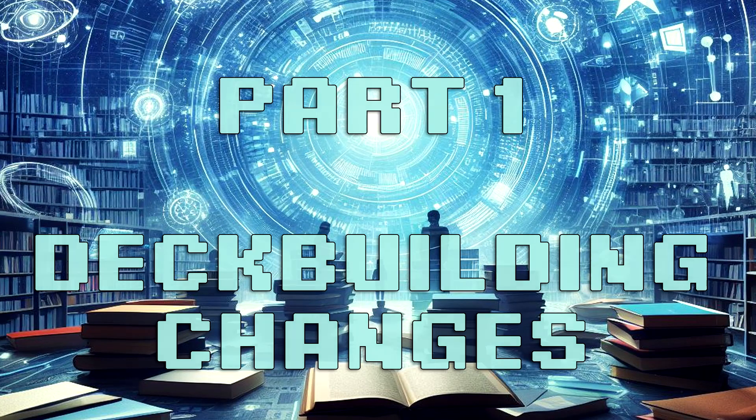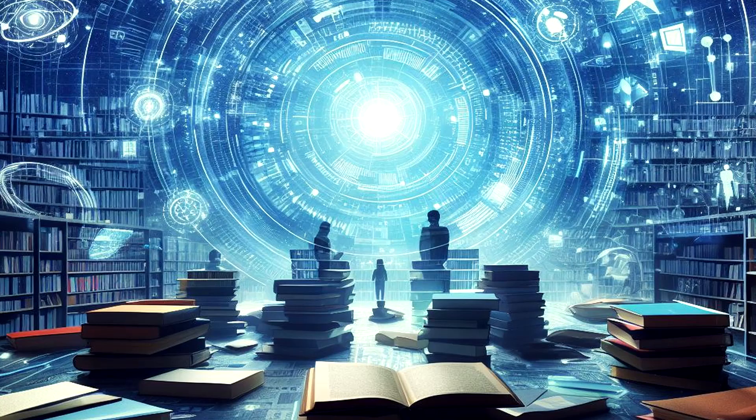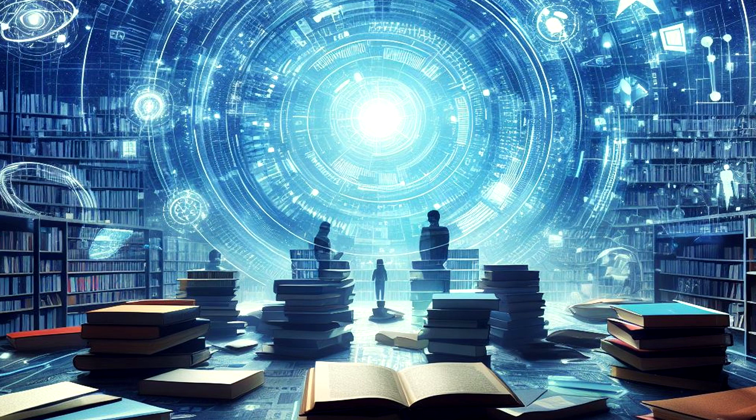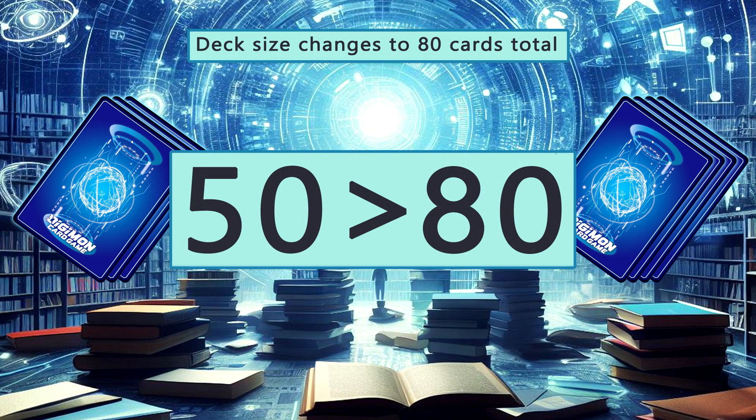The first thing we should discuss is how to build a Digimon Partners deck. First, we chose to have each deck represented by a partner — that being a mega level 6 Digimon — that would always be available to you while you play the game. We went with a level 6 Digimon because we believe that level 6s are what really define a deck's theme. With having more players, the game tends to go on a bit longer than a normal game, and knowing this we decided that 80 cards would be the deck size. With the total amount of cards in the game and the number of growing archetypes, this number has worked well to balance that.